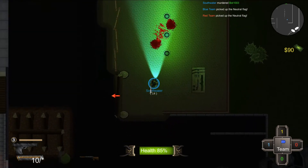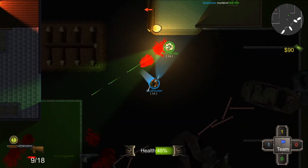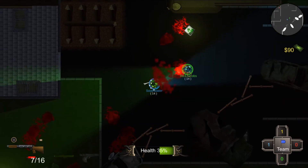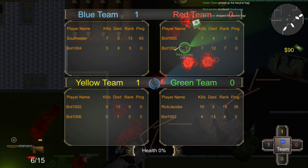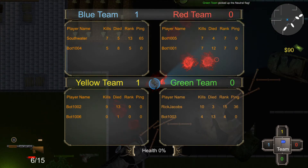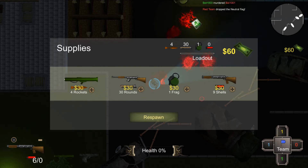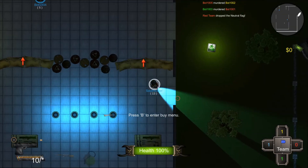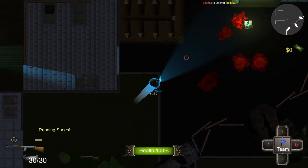When you spawn you get a blinking indicator under your player disc which gives you a little bit of invincibility right away — we did that to basically prevent spawn camping. There's a balancing act though, because you want people to be able to get in and out with a flag, but not be able to just spawn camp and harass people too much.